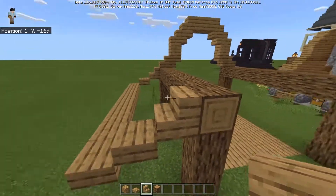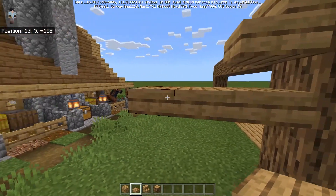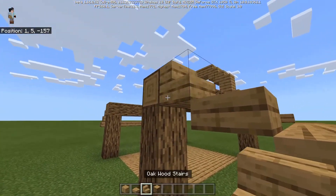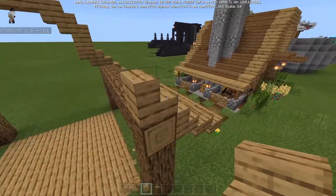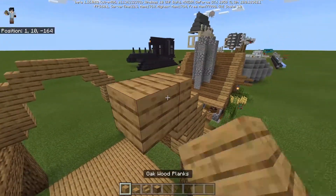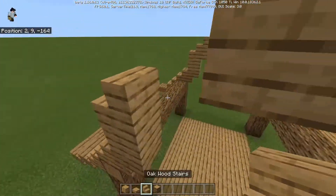Now we're going to do the other side first, then we'll do the bell on this side. Going one slab, two slabs beneath, coming all the way out to three for this first one, then the second one — connect it all the way back up here and the stair. Now let's do the rest of the bell for this side: stair on top, upside-down stair, oak wood plank, stair on top, stair upside-down, stair on top, two wood planks. Same thing on this side: stair on top, stair underneath, oak wood planks, stair on top, stair underneath, oak wood planks.